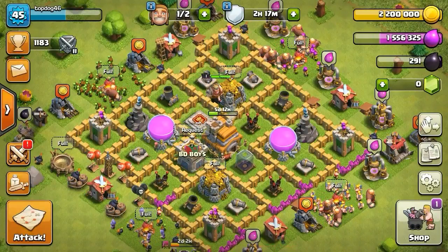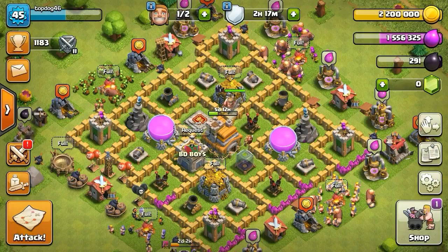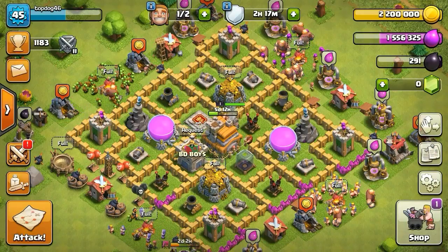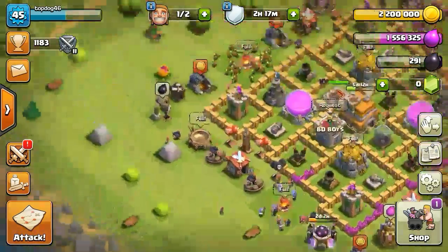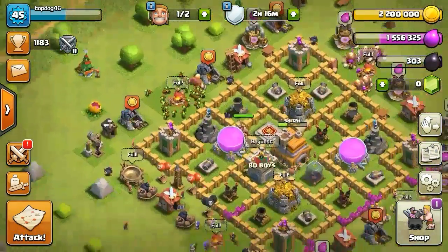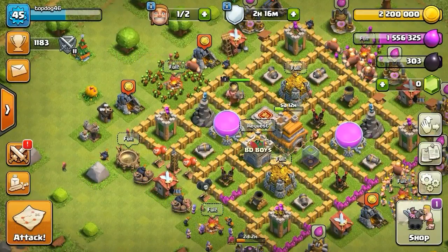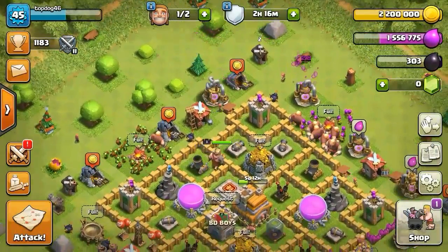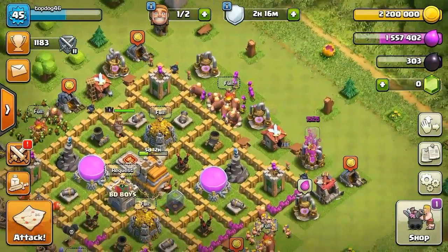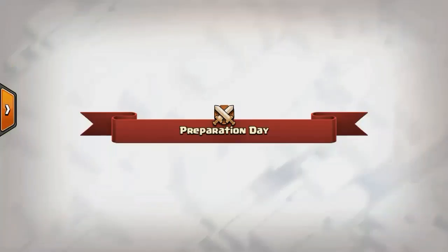Today's video we're going to be playing Clash of Clans episode 1. We're going to be trophy pushing. As you can see we've got 1183 trophies, we got all our troops trained, and we have 2 million 200 thousand gold, which is quite a big thing for me — I've never had this much. Just looking at that number makes my eyes go big.